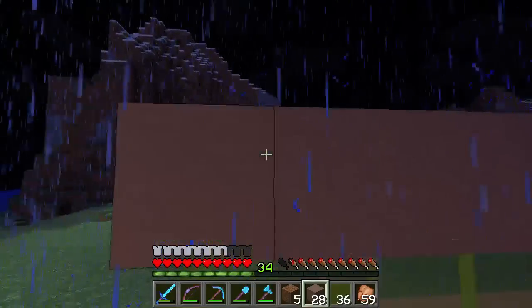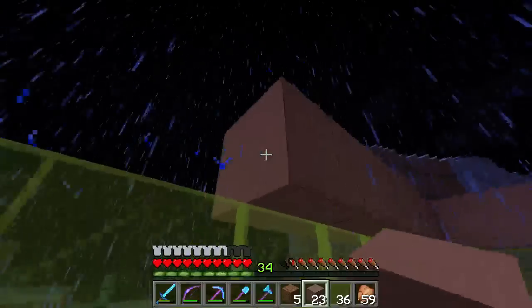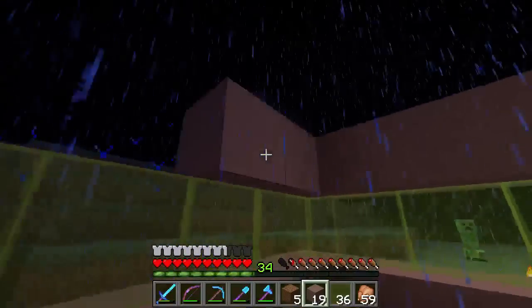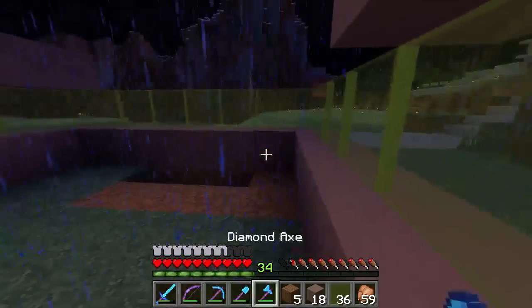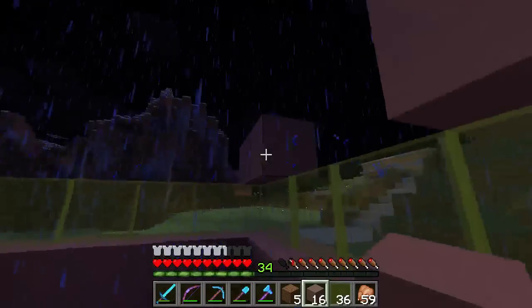So most of this building's going to be outside. This is going to be like somewhere where I keep a lot of the materials, the bits and bobs, all the stuff that I need. That creeper's getting a bit close. This green looks a bit weird — it almost looks yellow. Does it look yellow to you guys?